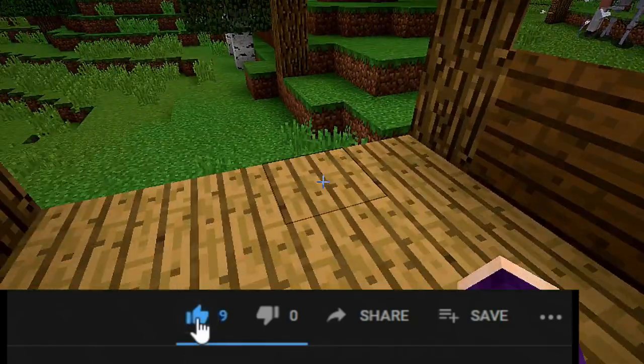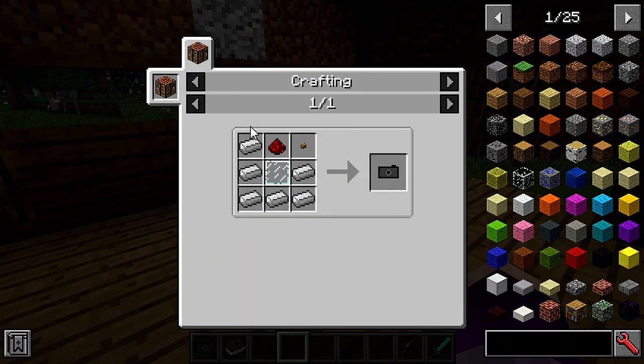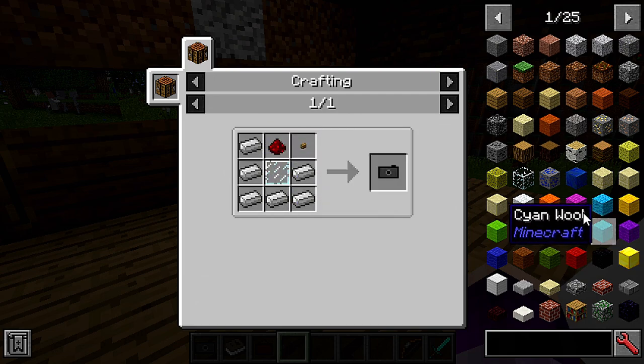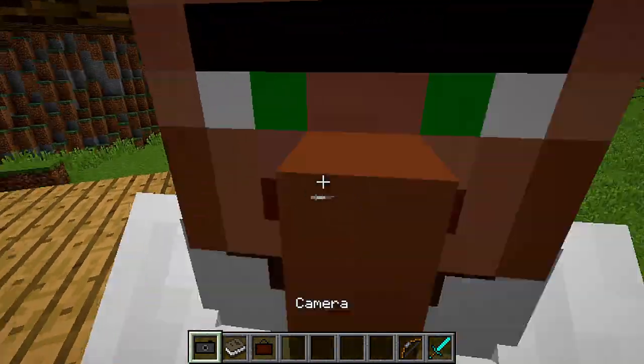So let's check out this Camera mod. You can also craft this thing — it's very simple. You need six iron, a crafting table, glass, a button, and redstone. Very simple, and that's how you get the camera.